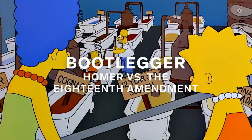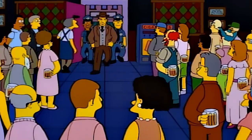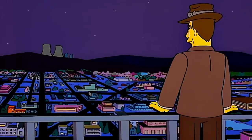Homer takes advantage of Springfield's prohibition by becoming its chief bootlegger. He becomes known as the beer baron, and he supplies the town with illegal booze. We've seen Homer smuggle some things before, but this is the most illegal thing he's done by far. He's basically the chief bootlegger in a town. He even becomes the target of Rex Banner, who is Springfield's Elliot Ness.